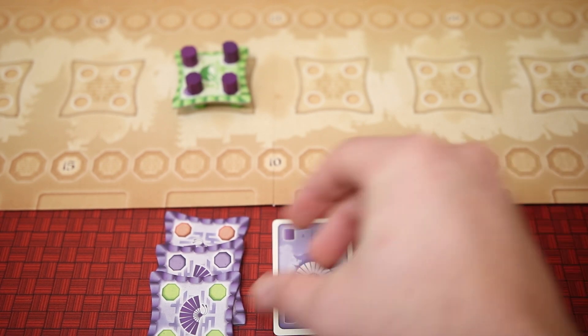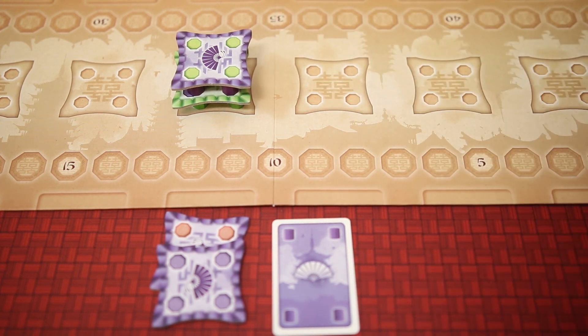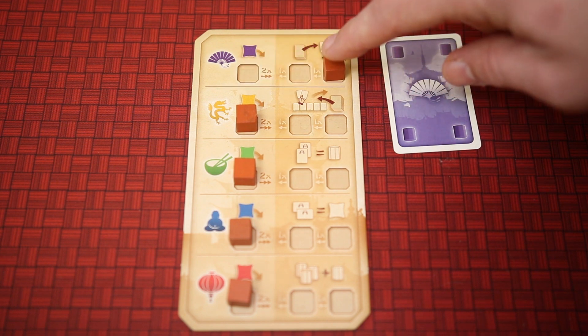To build a pagoda floor tile, a player will turn in one card and take a floor tile matching the columns and place it on top. This will grant the player one point and a special ability that corresponds to that color floor.